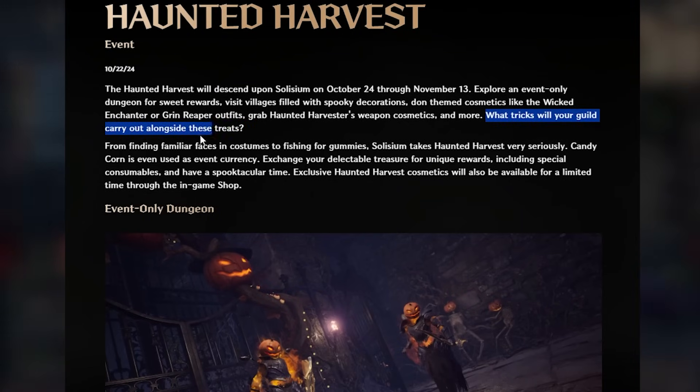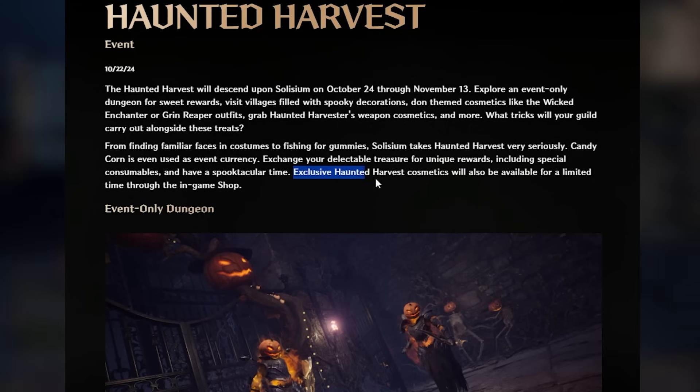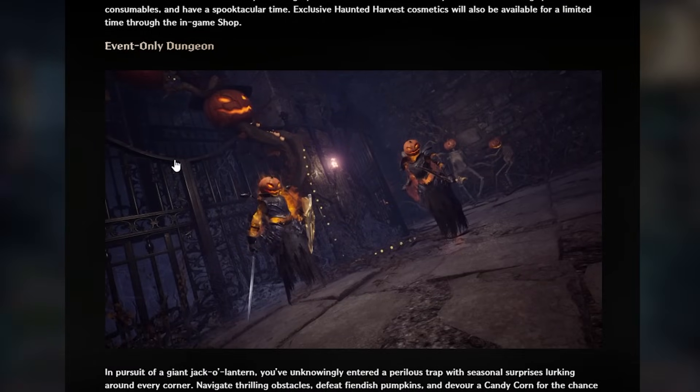What tricks will your guild carry out alongside these treats? From finding familiar faces in costumes to fishing for gummies, Solisium takes Haunted Harvest very seriously. Candy corn is even used as event currency — exchange your delectable treasures for unique rewards including special consumables and have a spooktacular time. Exclusive Haunted Harvest cosmetics will also be available for a limited time through the in-game shop. By the looks of it, there's going to be an event-only dungeon.